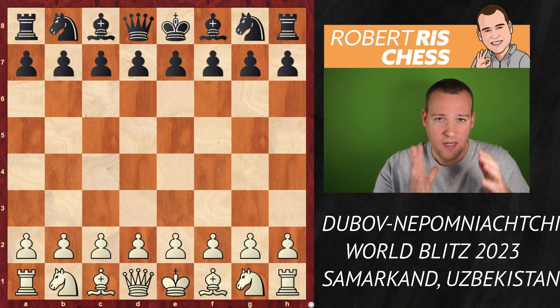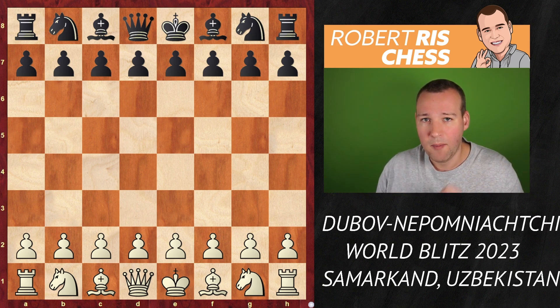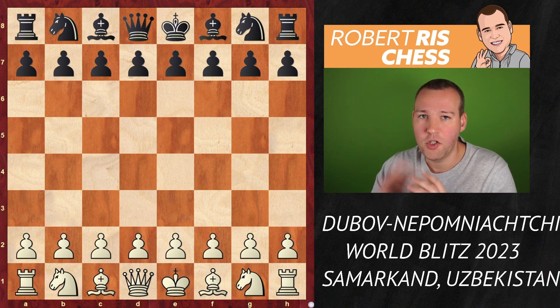The tournament is divided over two days, with 21 blitz games in total. On day one they play 11 games. After 10 rounds, Janet Nepomniachtchi and Daniel Dubov both had eight points, together with Magnus Carlsen and Nihal Sarin from India — so four leaders.